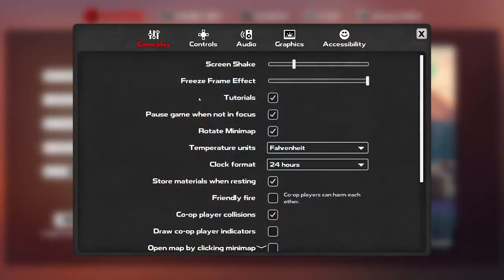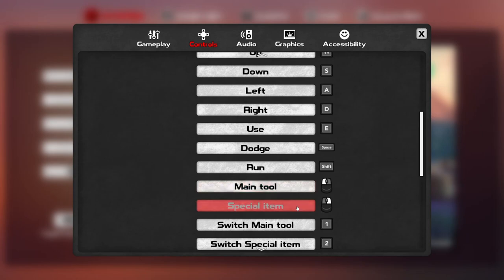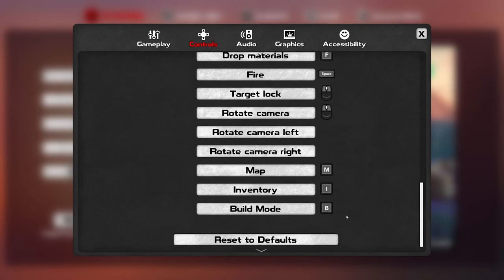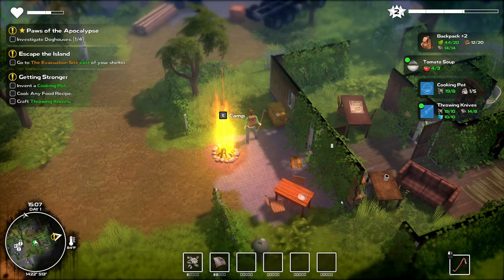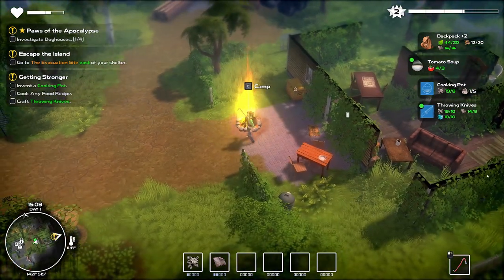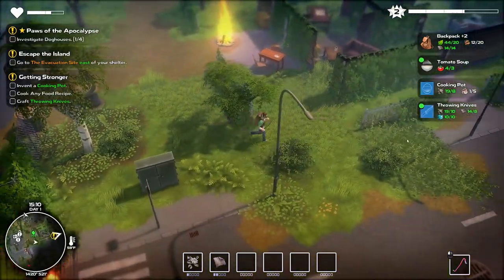Let's see — can I look at keyboard commands? Maybe it's something with my controls. Up, down, dodge, switch tool, main switch tool, drop material, fire target — build is B. Okay, let's try that. I can't build yet. Interesting.